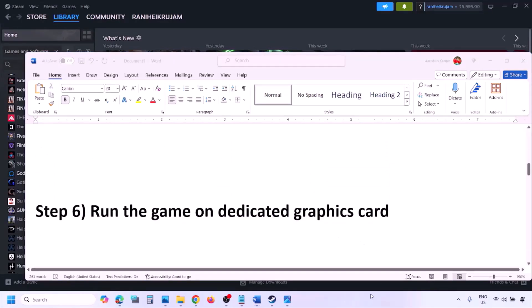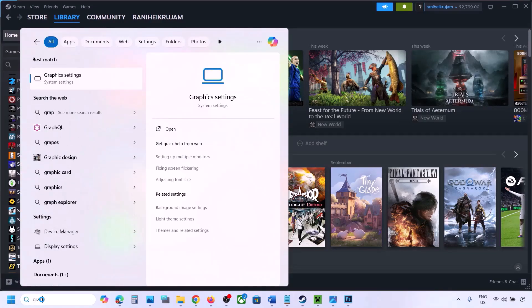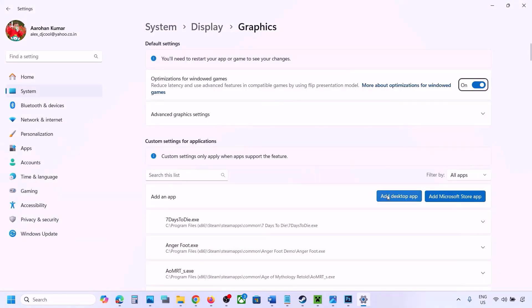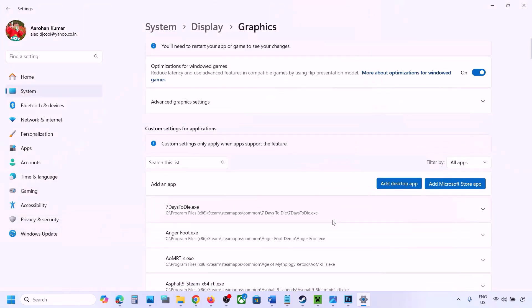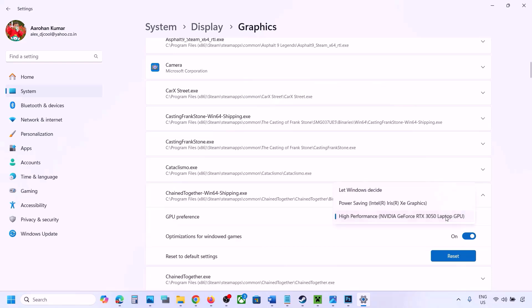The next step is to run the game on the dedicated graphics card. Type Graphics Settings in the Windows search box, click Add Desktop App, go to the game installation folder, select the game exe file, find the game in the list, click the drop-down arrow, select High Performance and select your graphics card. Then launch the game and check.